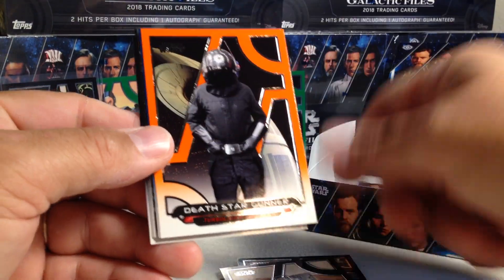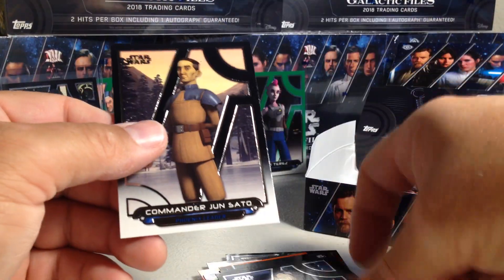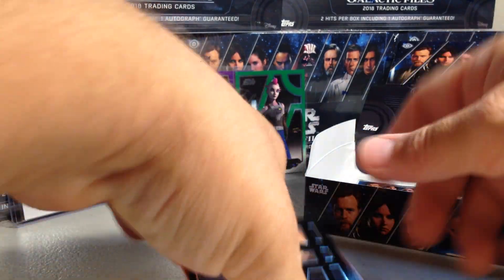Edrio Two Tubes, Boba Joe, an Orange Death Star Gator, Blu-Ray, and Octu Library, Killian, Volt, and Commander Junsato.